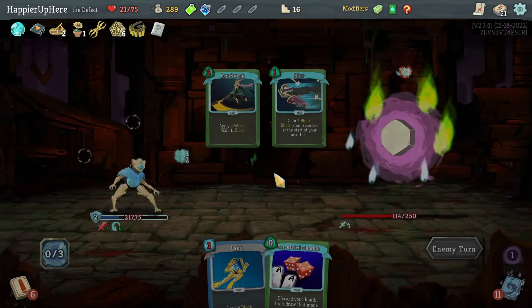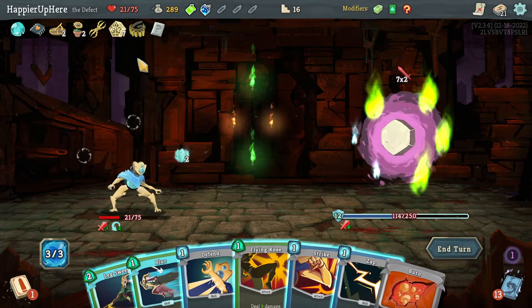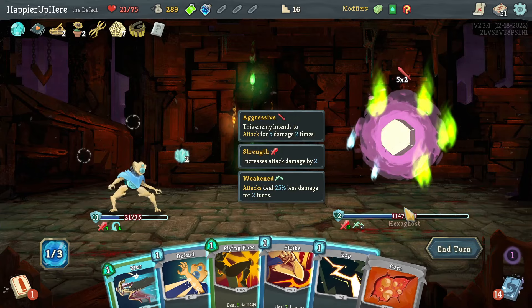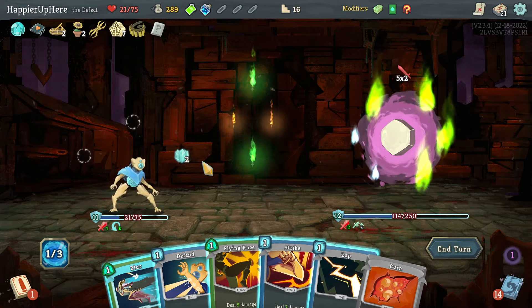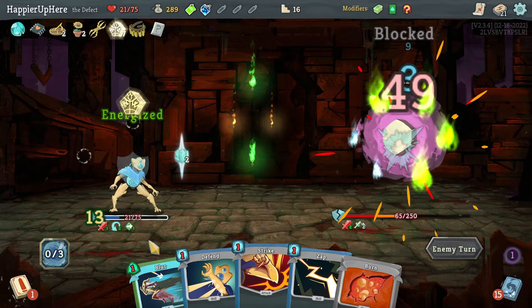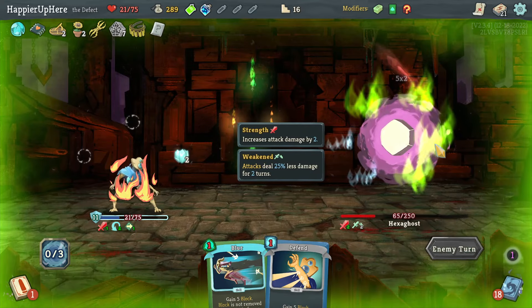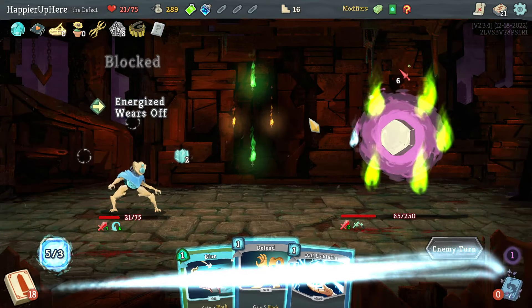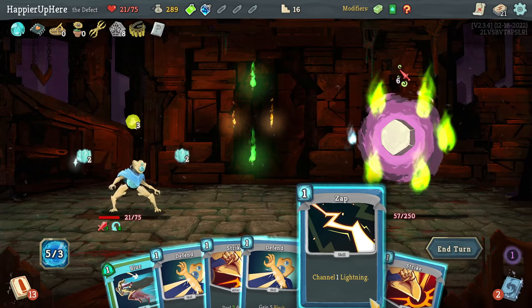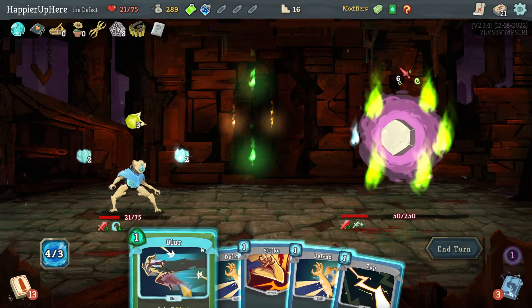End of next turn I deal 72 damage thanks to Stone Calendar. I'm happy I got the Lex Sweep — need 12 block, I have 13, so that's fine. Flying Knee instead of Blur. Still need to deal 65 damage — quite a bit. I have extra energy — let's do Ball Lightning, Cool Headed, then Strike.